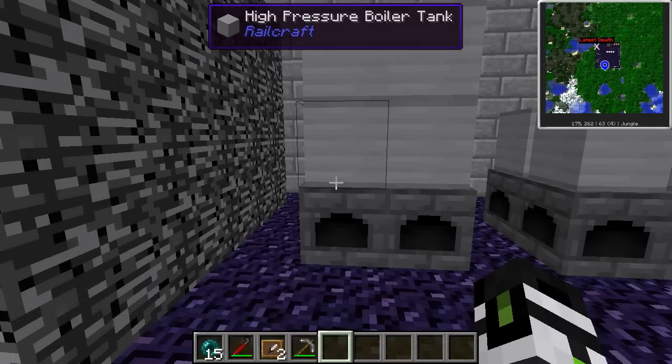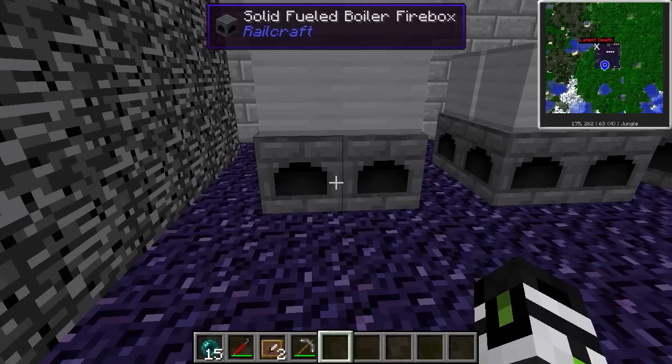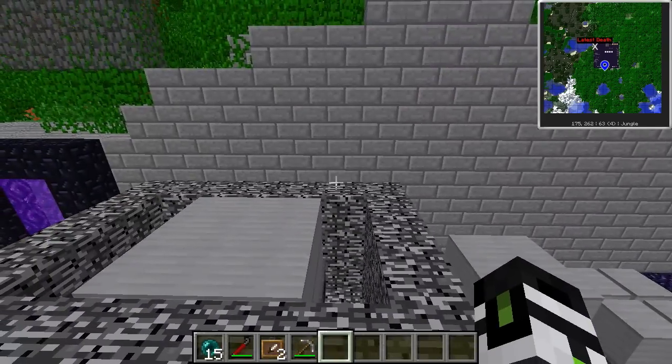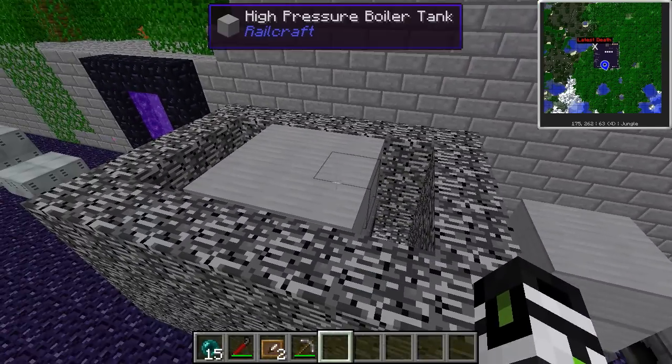A word of warning: you must supply a constant stream of steady water to the firebox — not the tanks — or else your boiler goes boom. Introducing water to a hot and dry boiler is even more dangerous. That being said, boilers are pretty safe so long as the water supply is constant.